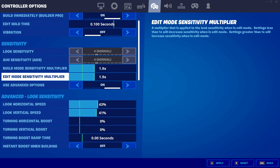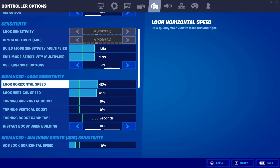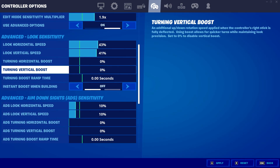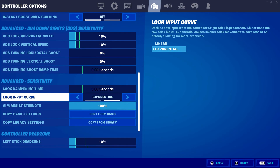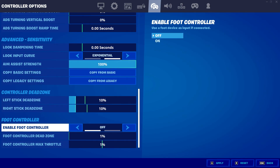Anybody that's not using advanced settings, put them on. Low horizontal speed: personally 43 with a vertical of 41. The lowest you should go is 39 and the highest is 60 — my personal is 43 with 41. Boosts: keep them off because they get hard to use. Turning boost ramp time all the way down. Horizontal and vertical ADS: 10 on 10 with boosts off. Dampening time all the way down and I play on exponential — I just switched from linear and it's the best decision I've made. Dead zones are 10 on 10 for me.